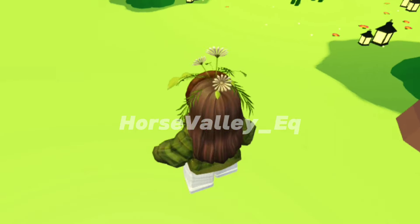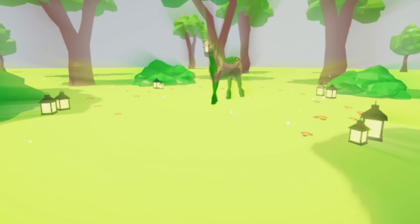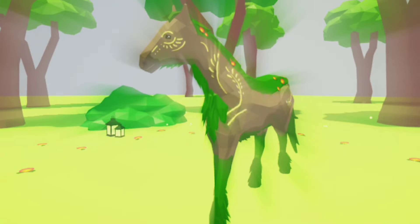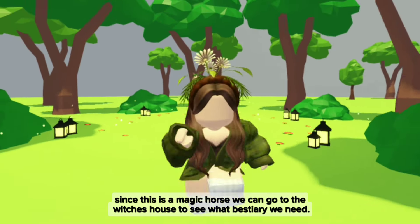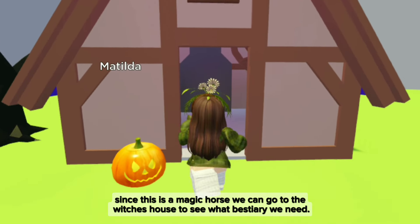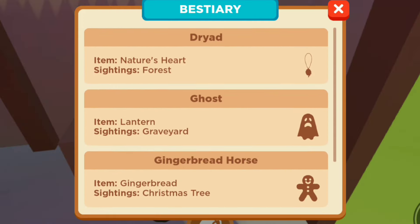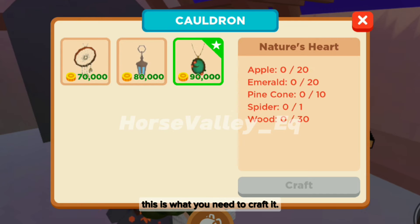Here is the horse. It's so beautiful. Since this is a magic horse, we can go to the witch's house to see what bestiary we need. So we need the nature's heart. This is what you need to craft it.